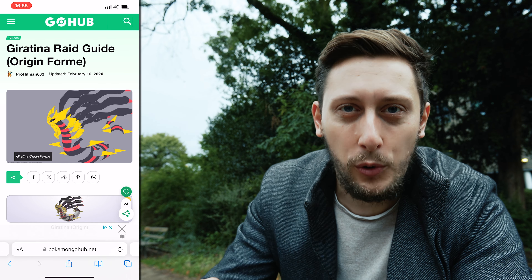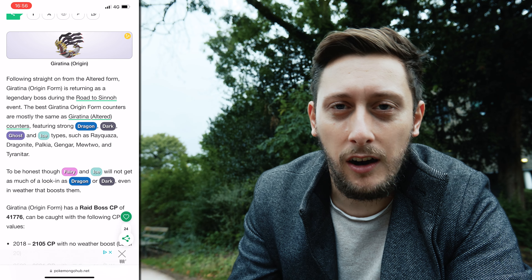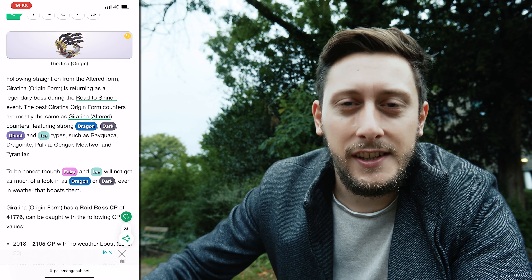Moving on to Giratina Origin Form - this is in the raids for about two weeks from October 14th right through to October 28th, so this is the majority of the October raid game. A fantastic ghost type raid attacker. You'll be looking for 2105 or 2631. It actually has five weaknesses being a dual dragon and ghost type, so you can take it on with dragon, dark, ghost, ice, and fairy - but fairy is going to be left in the dust because of the DPS stuff.